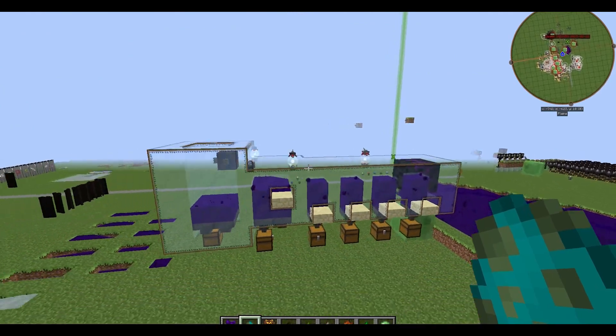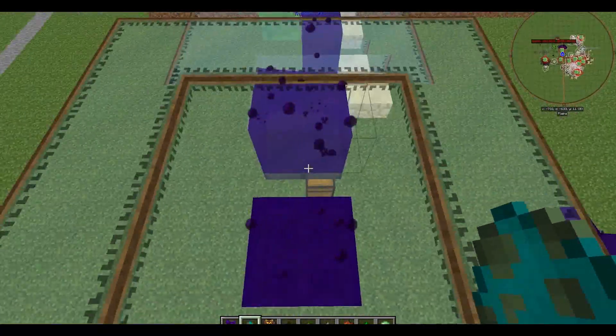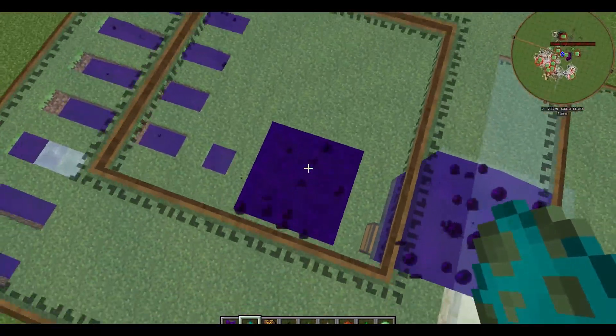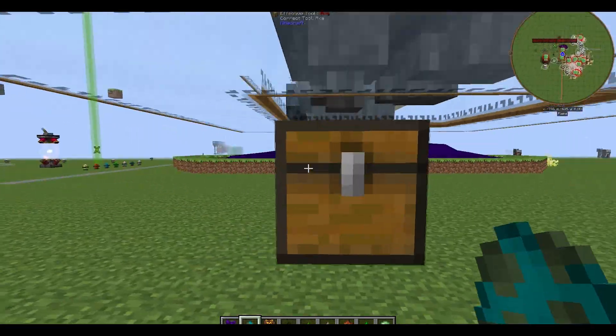Some unusual mobs. You can just build a normal mob trap that sends enemies down to a space that looks like this, kill them, and just collect everything with a hopper.